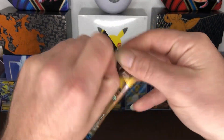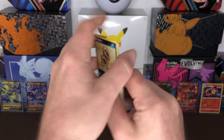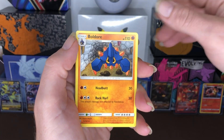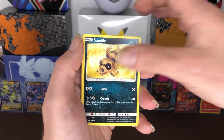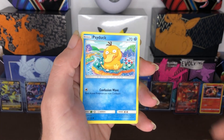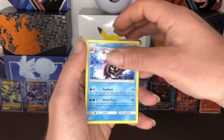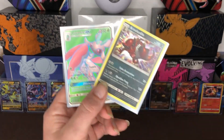Can we get some last pack magic? Lately it ain't been working out for us on the last pack. Here goes the code card for y'all guys. One, two, three to the front. Here we go — we got Boldore, Ultra Ball, Pinsir, Sandile, Alolan Meowth, Eevee, Psyduck. Our Reverse holo is Litten and our Rare is Cloyster non-holo. And our Energy card. These are the two holos we pulled from the box.